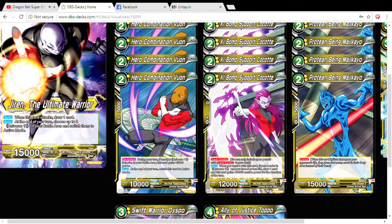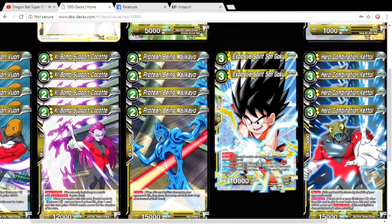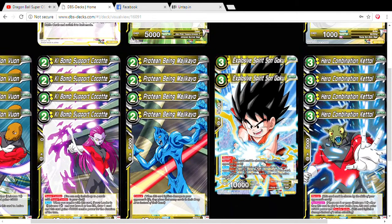I play one non-Universe 11 card from the tournament power, and that's Protein Being Machikayo, because he's just your two-drop critical, exactly like the Quick Rush Trunks. We should play this because we want to screw our opponent up. The deck is already as trolly as it is, so why not make it more trolly with this type of card? The only downside is that it's Universe 3, not Universe 11, but that doesn't mean we still can't play it.